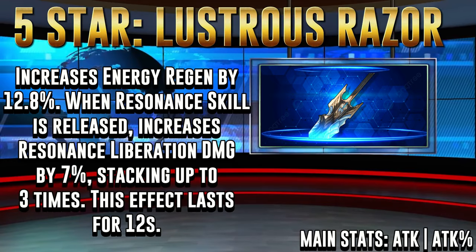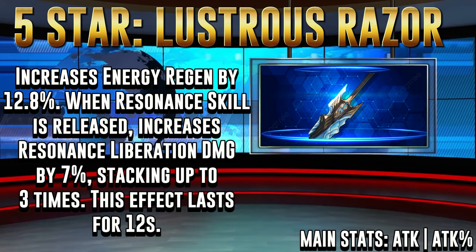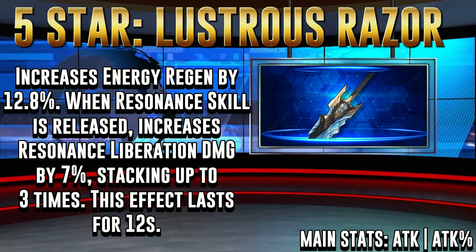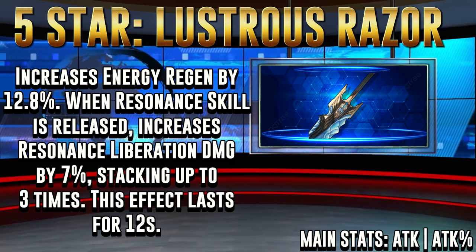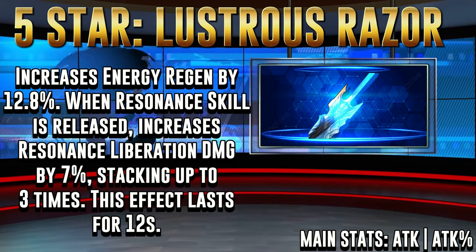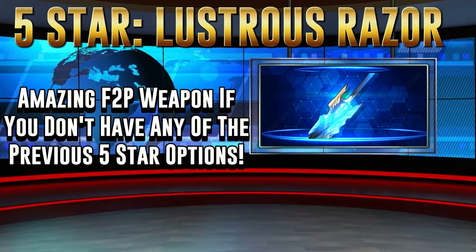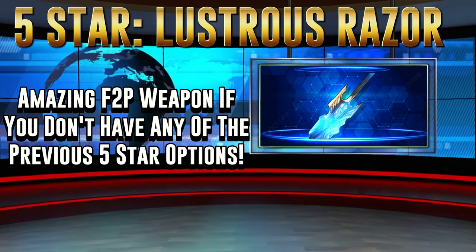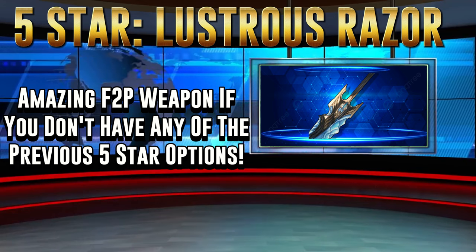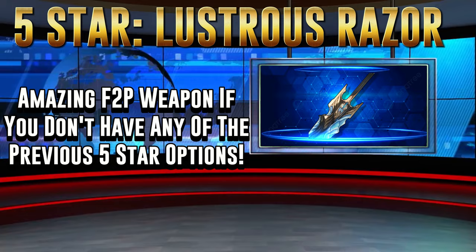The 5-star weapon Lustrous Razor is going to be her 3rd best option. With attack as both of its main stats, it's going to give a 12-second 12.8% energy regen increase and gives a 7% resonance liberation damage increase when you use her skill, which can be stacked 3 times for a total of 38.4%. As a free-to-play option, this is surprisingly really good because it gives her not only an attack boost but energy regen, and with the pretty decent increase to her resonance liberation damage, you can see why this took the number 3 spot.